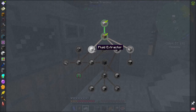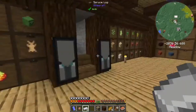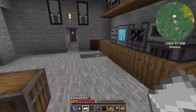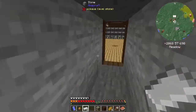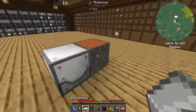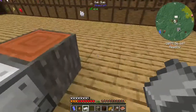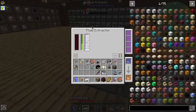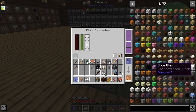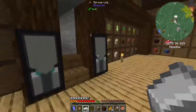And then that gives us access to a fluid extractor, but we already have one - it doesn't hurt to have two. Because if you get two, then you get twice the amount of fluid out of what you're using here. Now, I'm not sure if this is broken or not. I think this is broken because eventually this log is supposed to break. This is full of tree fluid and it didn't break - it's not showing any signs of being broken.